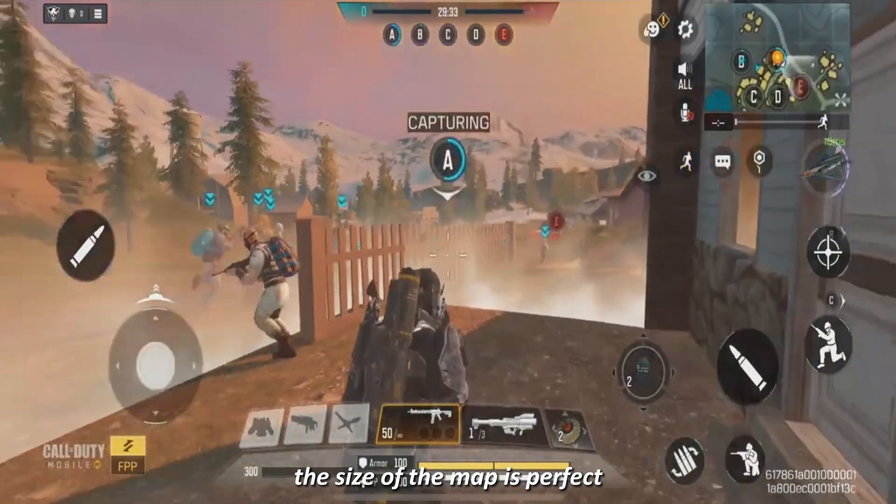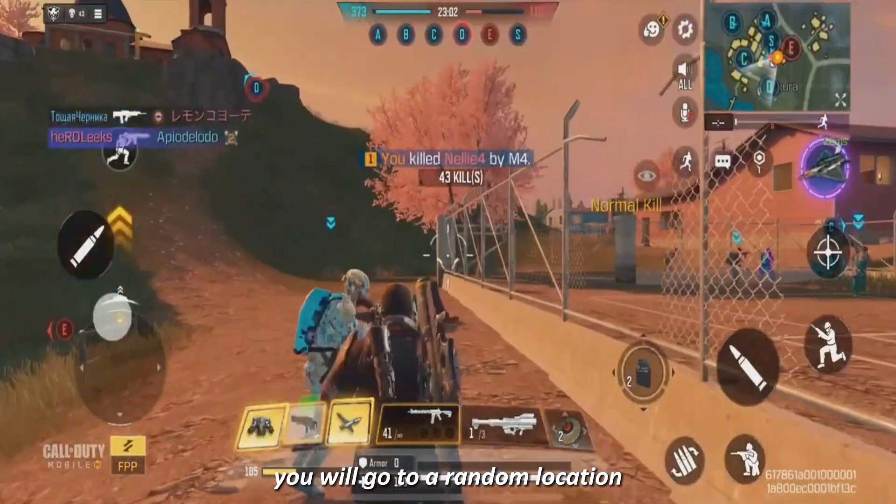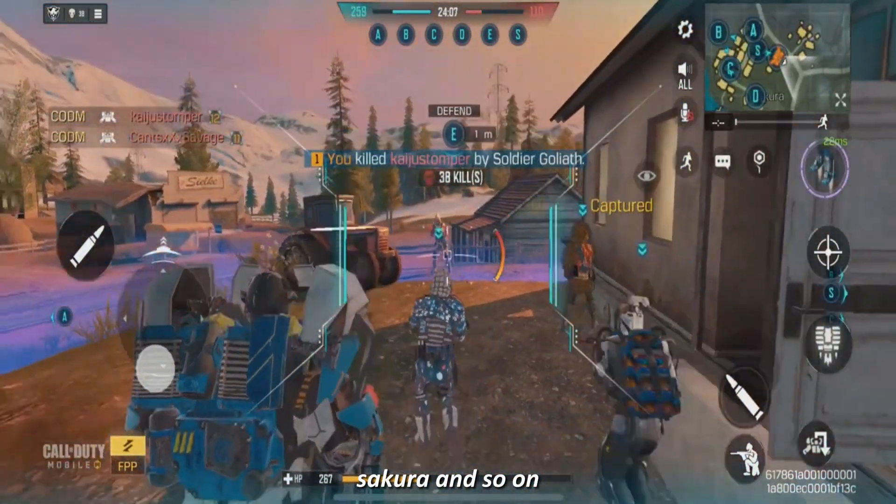The size of the map is perfect, and each game you enter, you will go to a random location, such as a farm, Sakura, and so on.